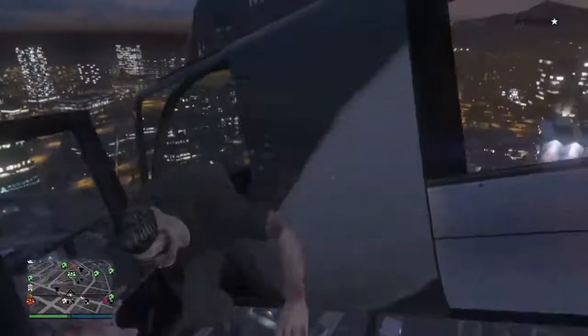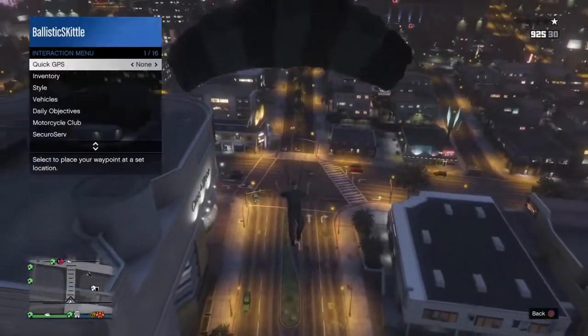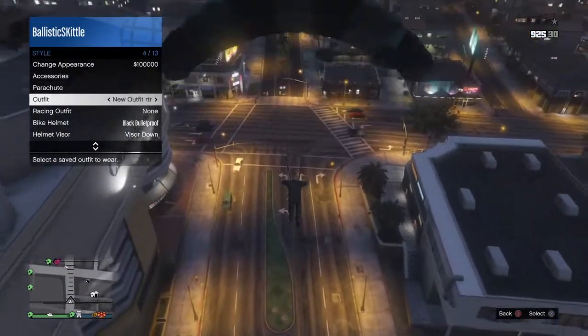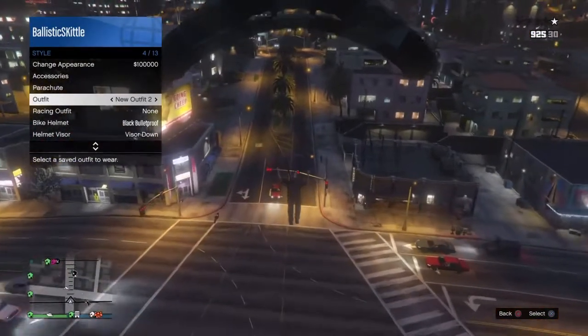Then just jump out and parachute straight away so you get a nice smooth landing. Get your interaction menu open and go to the outfit that you want the duffel bag on.